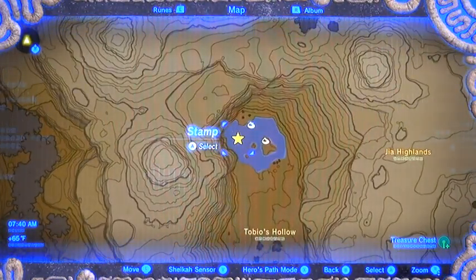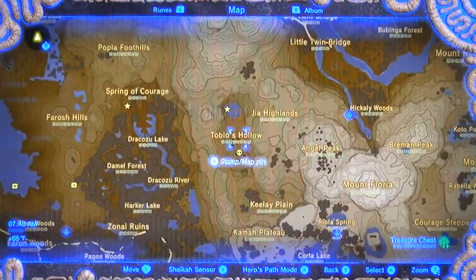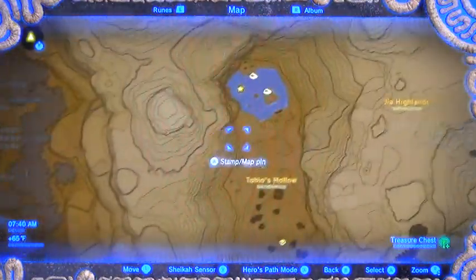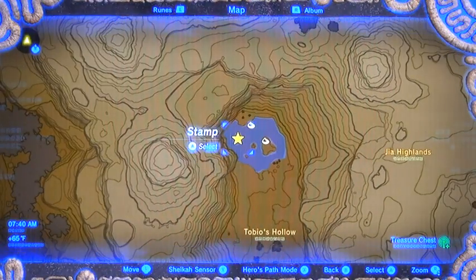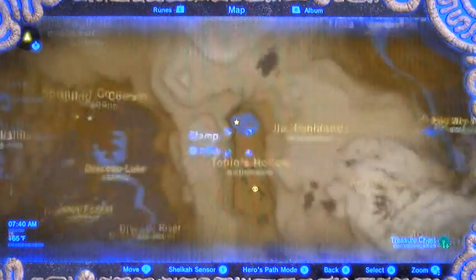The easiest way to get there, I would say, is just flying from the Dueling Peaks. But if you come in from the south, I just went ahead and climbed the cliff wall, jumped over to it — easy peasy. Alright folks, happy hunting!